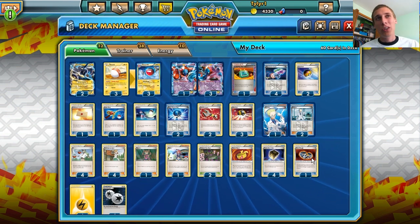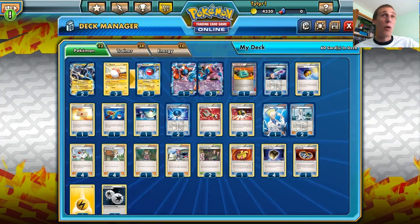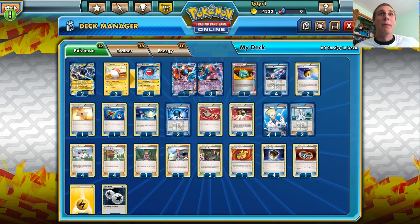If I really need to at the end of the game take those two prizes with a one-hit knockout, I can. If I have four Deoxys in play and I put the Silver Bangle down, that's 170 base damage, knocking out most EX Pokemon. Combined with Hypnotoxic Laser, that's an easy knockout. That's why we run a Silver Bangle — it's good late game.